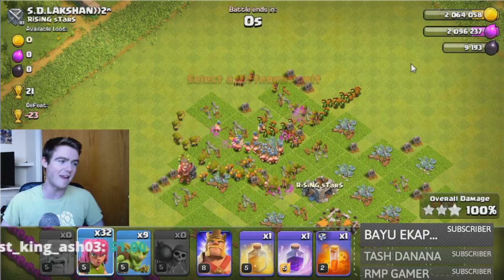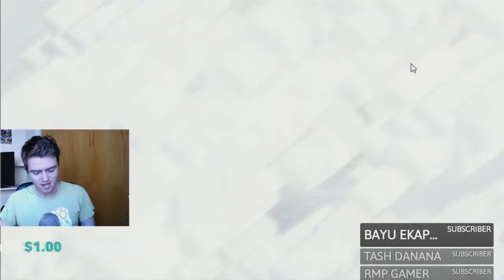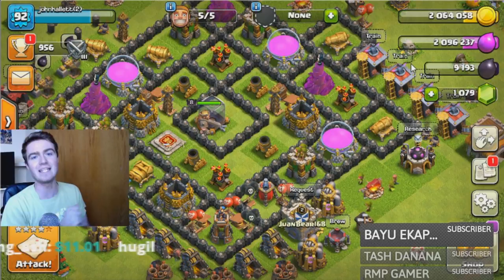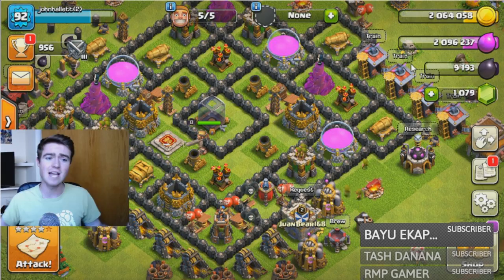I wasn't even able to drop all my troops before the end of the battle — 412 dark elixir exactly for this win, 100% win, 21 trophies. We're over 9,000 dark elixir — put it on the board! That's gonna wrap up today's episode of the let's play series, Quest for Dark Elixir, for maxing out Town Hall 8. Thank you guys so much — we'll be trying to get that Barbarian King in the next few episodes. If you enjoyed, smash the like button and comment below!